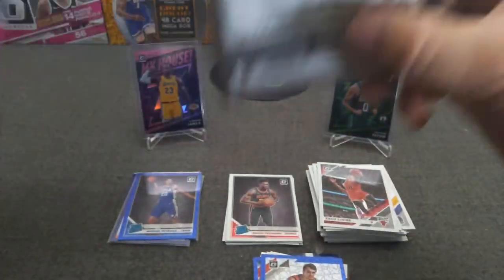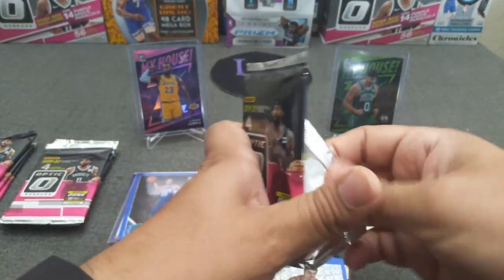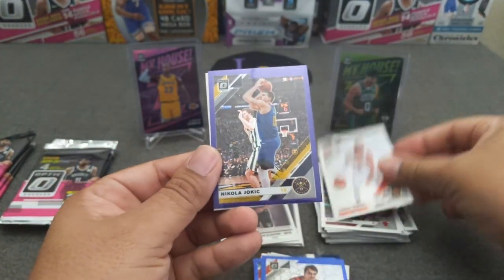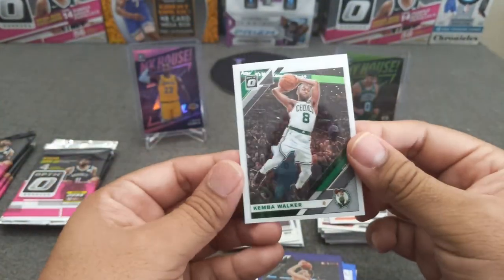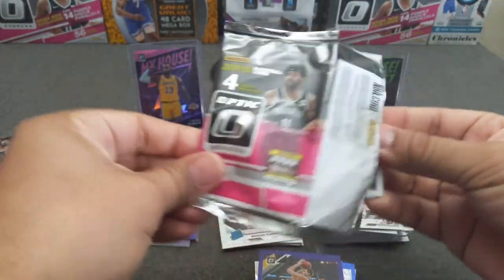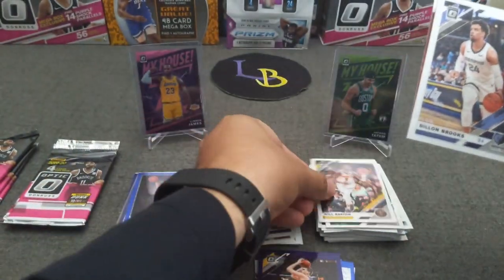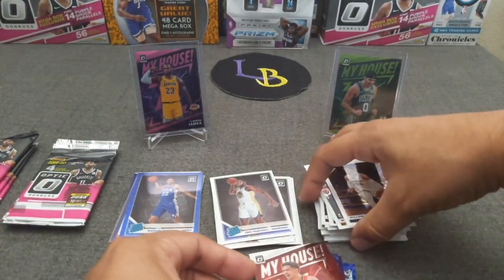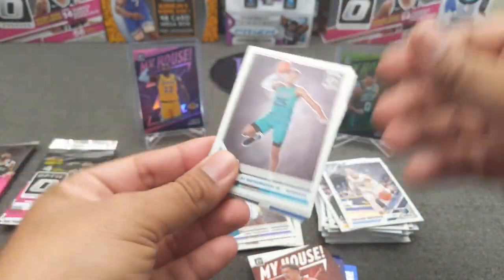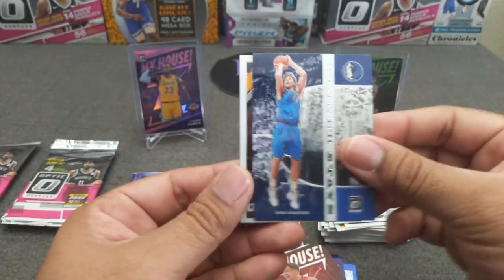Alright, let's go ahead and start blaster number two. Box out of the way, cut this in half — let's get ripping. Got rookies on top: Claxon, Ricky Rubio, purple Yo Chick, and Kemba Walker. Eric Paschall, Dylan Brooks, Will Barton from the back. And My House — Trae Young! That's the base Trae Young — second Trae Young we've hit. PJ Washington — don't think I've pulled him yet. Carillon, another winner stays — Dirk and Kyle Kuzma, go Lakers.